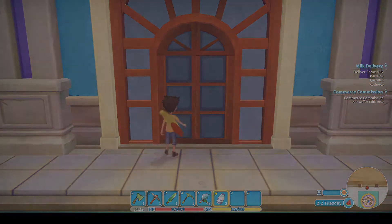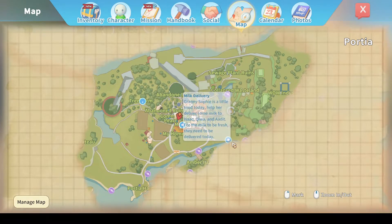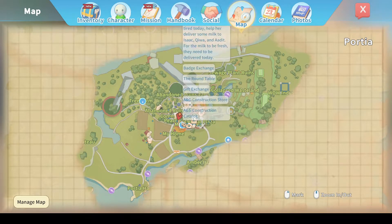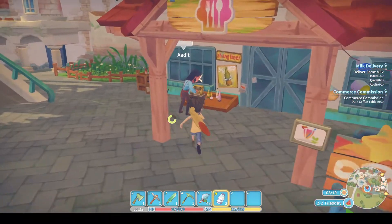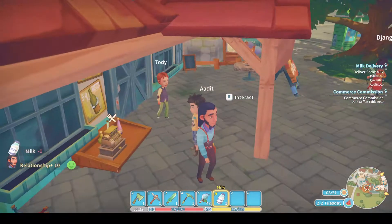Chiwa and Adit next. Let's check the map. I wonder who that is - or is that both of them? There's the other one. Right, let's do that first. Adit: 'Helping out Sophie, huh? Thank you.' There we go.